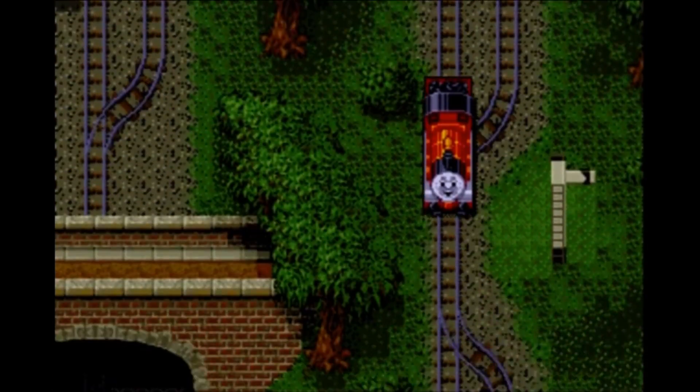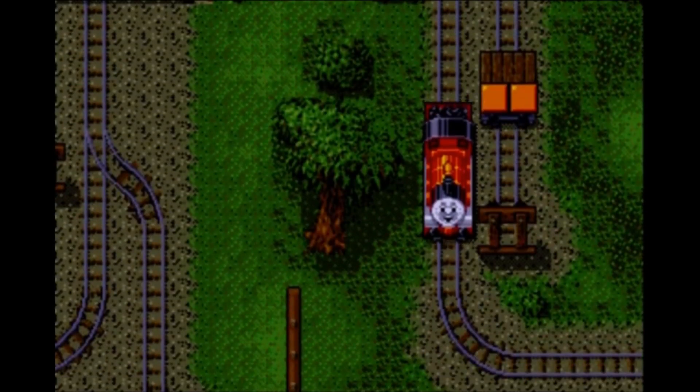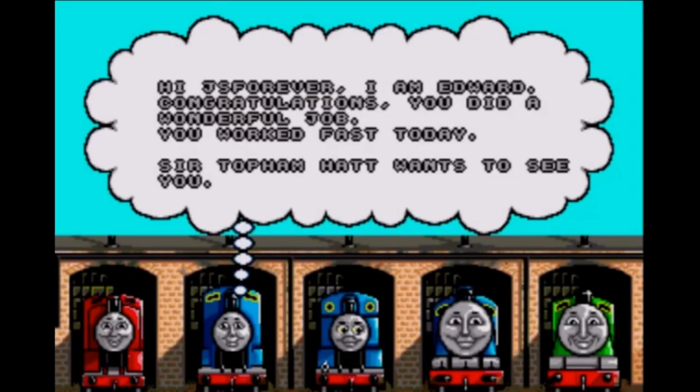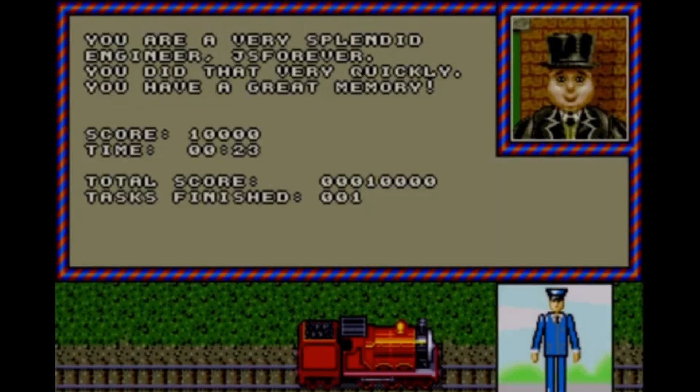Besides race, we also have the game mode where you're tasked by Topham with collecting the correct trucks and taking them to whatever station he tells you to take them to. Still pretty simple, and sadly it does not help you learn the map as much as you'd think it would. But if you ever wanted it, it was there. What's cool is if the job is finished in a minute or under, you'll end up congratulated by James, Edward, Thomas, Gordon, or Henry, who tells you that Sir Topham Hatt wants to see you — not Thomas or James if you're playing as them, though. I also wish you could actually play as the three railway engines, but alas.